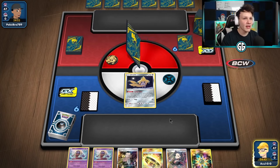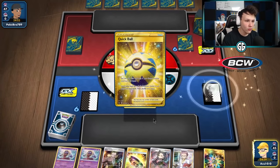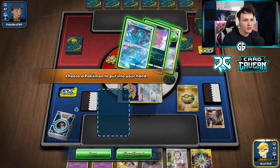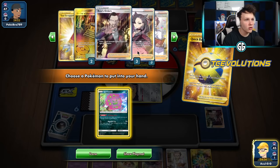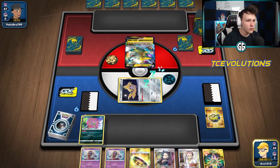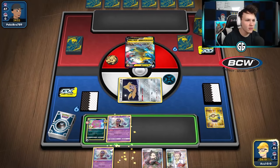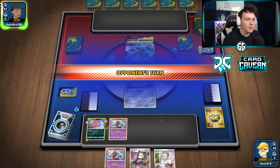We open a Spirit Tomb and get access to a Quick Ball, so we'll be able to build spite. We can Quick Ball away — probably the Boss's Orders — to get that Spirit Tomb. All the Spirit Tombs are in the deck. We grab a tomb, throw it down, attach a Rainbow, keep the Hustle Belt, bench a Jinx, and pass over to our opponent.